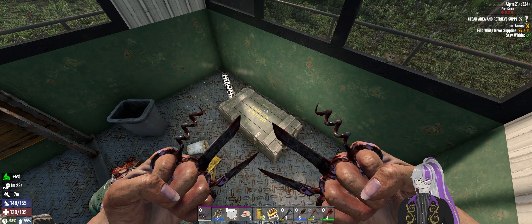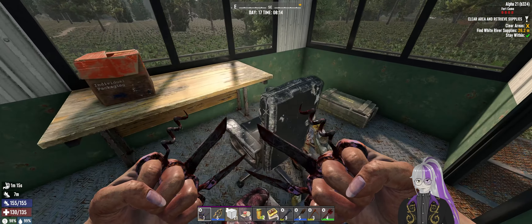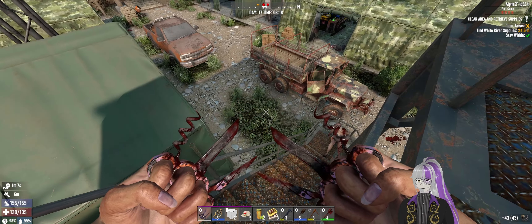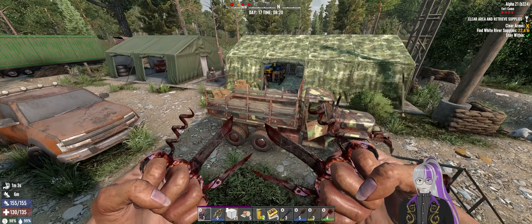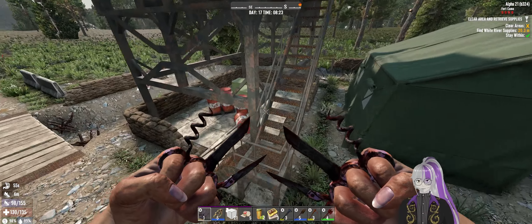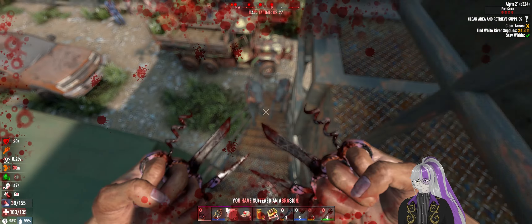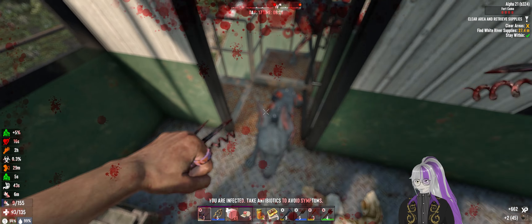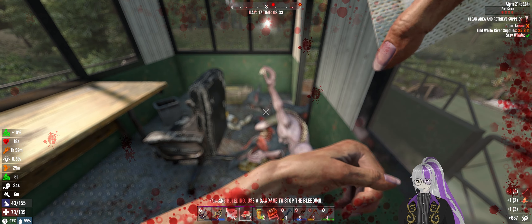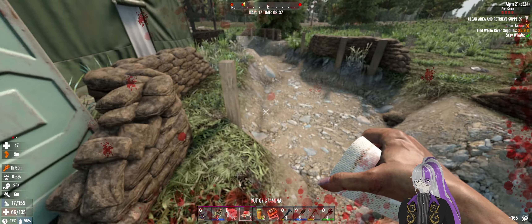Good little choke point there, just quickly check to make sure I didn't miss anything. I'm just going to scrap down the bolts. Take this, got to press the button. I don't know what the button released or where it released it from, but I had to press it. Dogs! Come on, get your stamina — all the damn zombies. Let's just get in there with a beer.